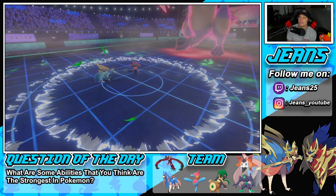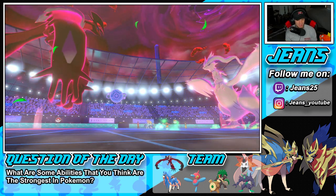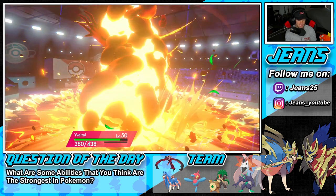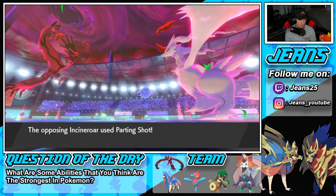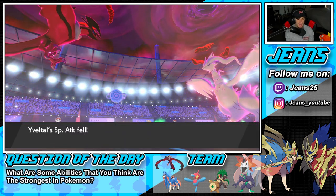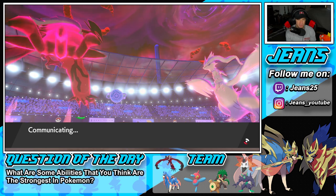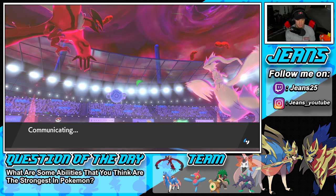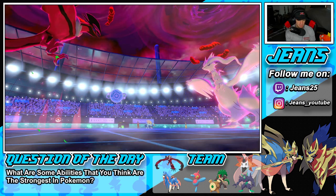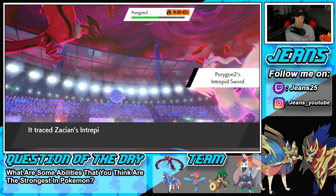Incineroar survives the Airstream — that hurts. He goes Flare Blitz into Yveltal and then Parting Shots into me. I can deal with that — Assault Vest lets us soak it. PZ is back in the back. He swaps back into Porygon2, which comes out and traces my Intrepid Sword. Look at that attack boost on the board. He's going to get that terrain boost but the burn brings it back down.